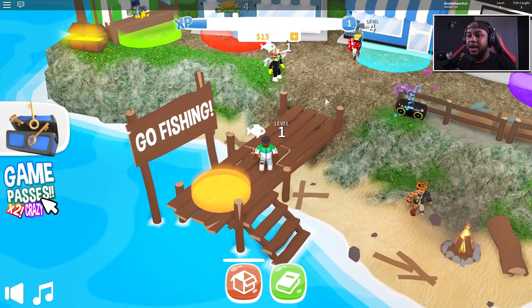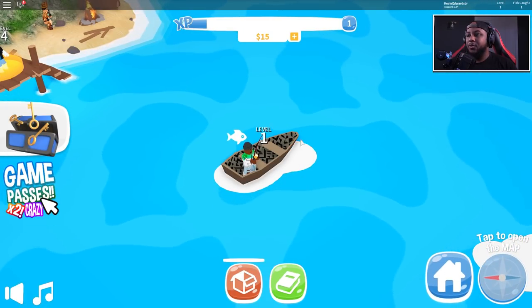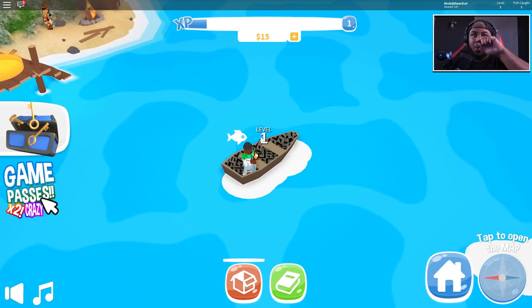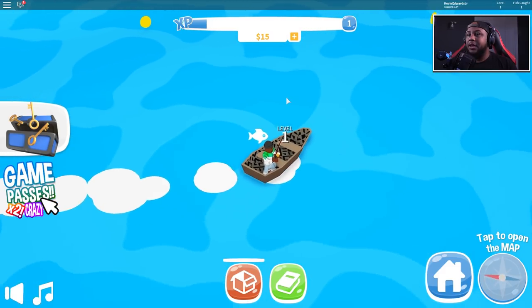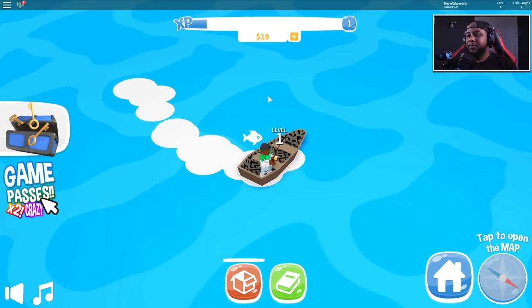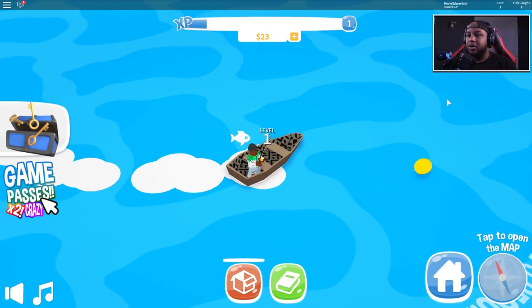I got 15 bucks right now, let me go fishing. We're on our boat - look at the skin that I have on my boat, that's really awesome. I'm level one right now. Oh man, we got coins out here as well. I'm trying to drive this boat - nice, I got a coin which gives us cash. Yeah, that's what I'm talking about!